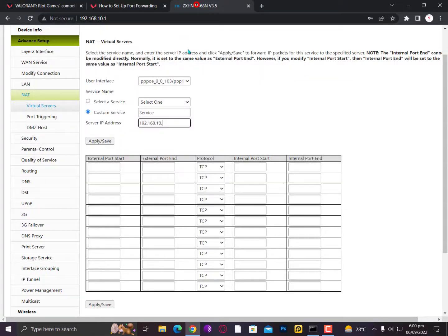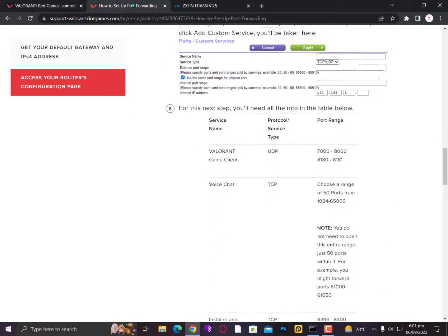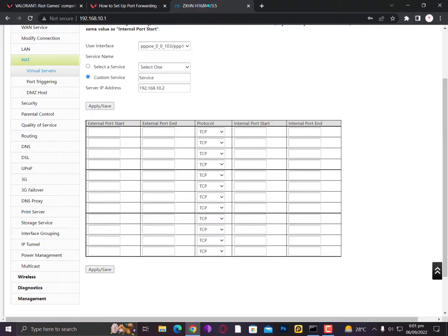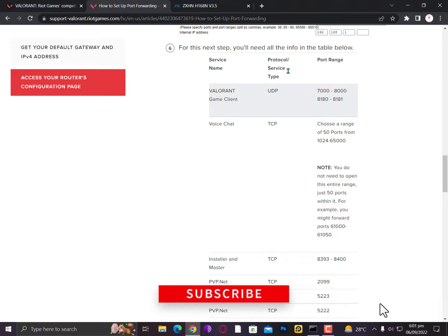Copy the IPv4 address and paste it into the server IP field. Now you can see external port start, external port end, internal port start, and internal port end — just don't overthink those labels. As shown in the example, click add custom service. For the first entry it's UDP for the game client: start from 7000 to 8000. The game client ports should be 8180 and 8181.